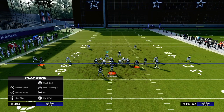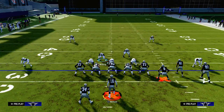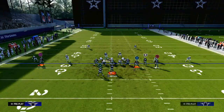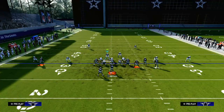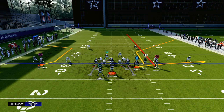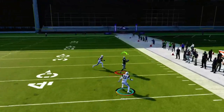This is also going to do a really good job of defending things such as any kind of flood concept to the bunch side. When you have the adjustments we have here with that outside quarter as a baseline quarter, baseline quarters are really pretty decent this year at breaking on these corner routes.